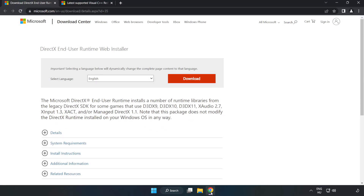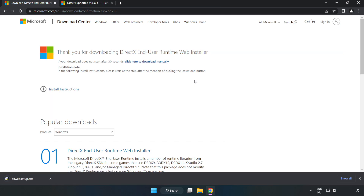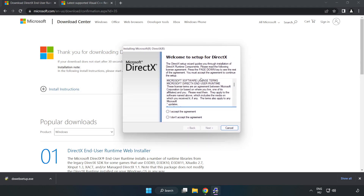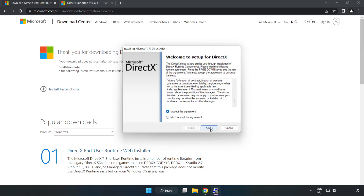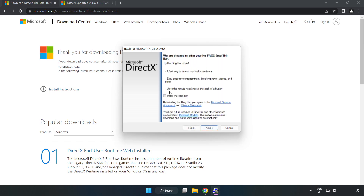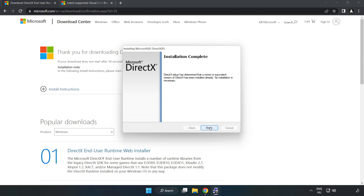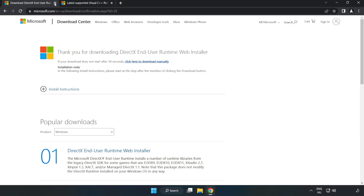Open your internet browser and go to the DirectX website — link is in the description. Click download and install the downloaded file. Click 'I accept the agreement' and click next. Uncheck 'install the Bing bar' and click next. Once installation is complete, click finish. Close the DirectX website.